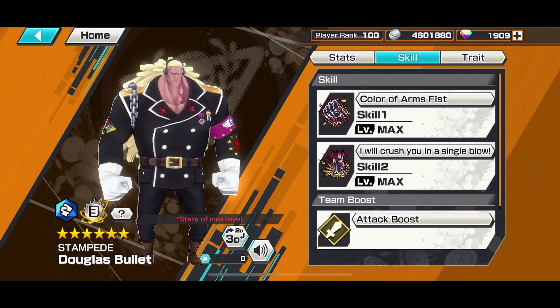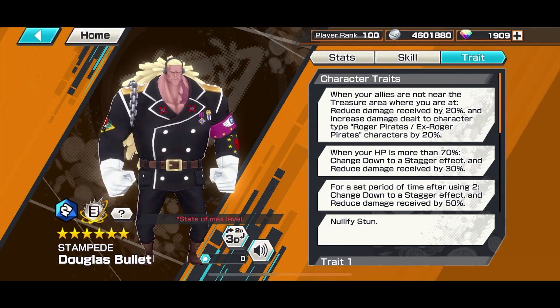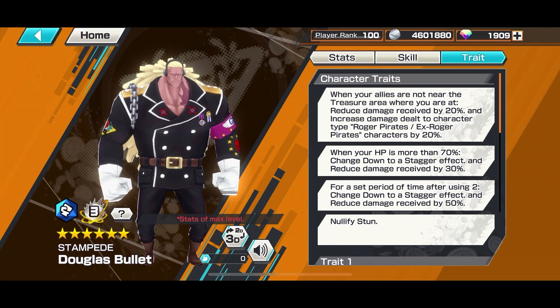When your allies are not near the treasure area, you get a 20% damage reduction and you do 20% more damage to any Roger or Ex-Roger Pirates tags, or anybody that has that tag.